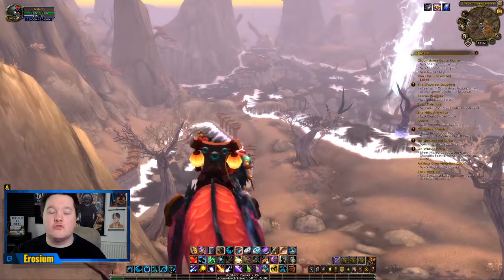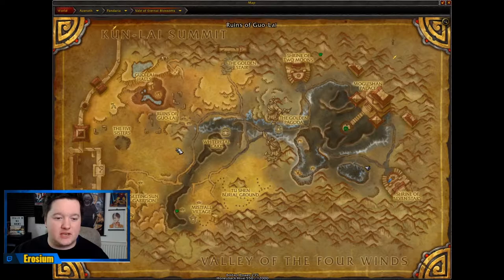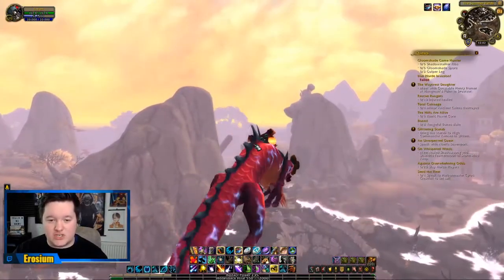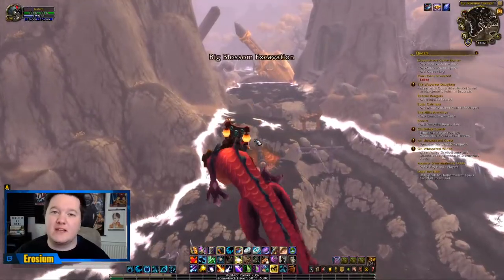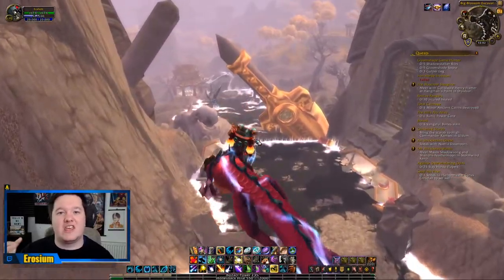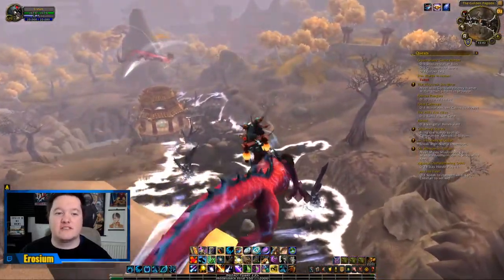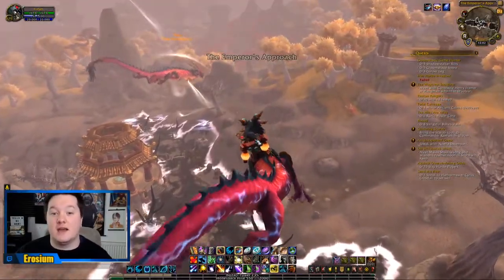Without further ado, let's fly over to the first farming spot, which is just this open section here, and we will start our farm. I'm going to be playing on my druid, which I highly suggest using for this farm — it just makes it that much quicker. You can use something like a demon hunter. I'm going to show you a technique for using classes that are really quick indoors. As a druid I will naturally be farming outdoors, and it's a bit quicker for me to jump around and get everything I need.